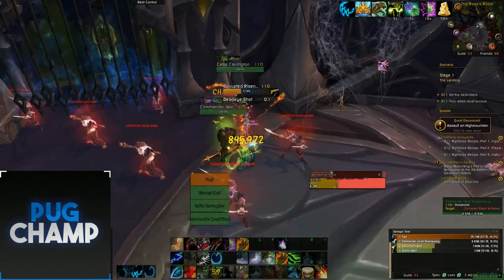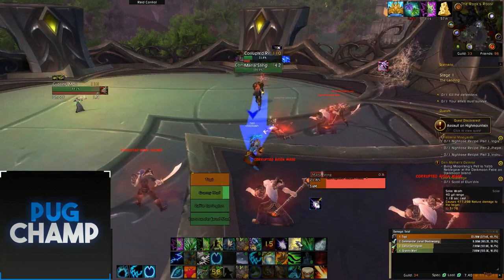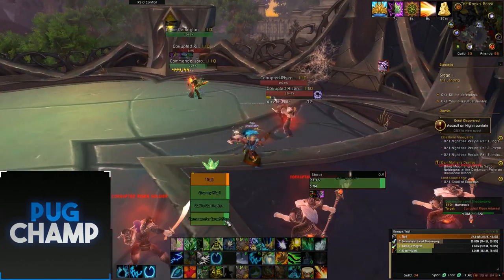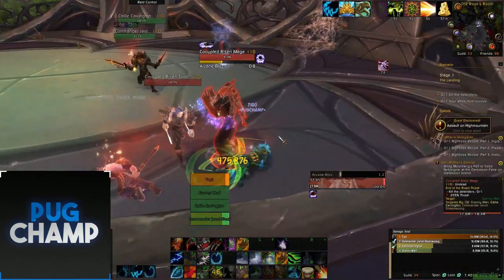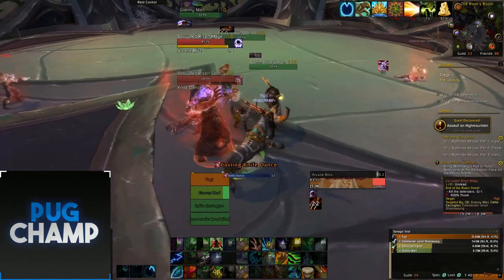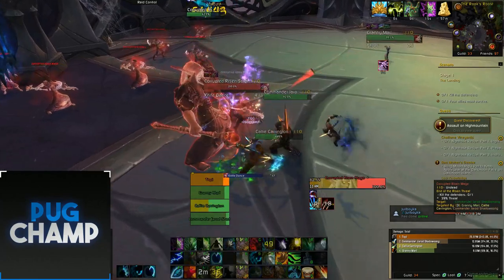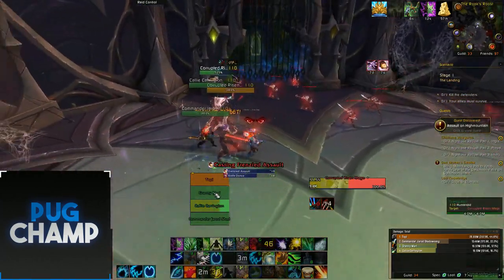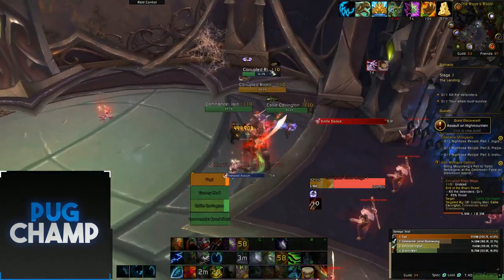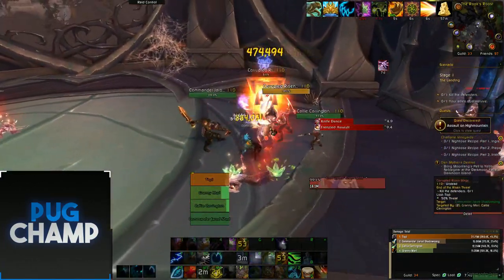Now I can go back into Cat form and push into the next phase. Mana sting - just going to use Solar Beam because it costs no mana, it's just free. Double rejuve everyone and get ready for the next phase. I'm going to use my Tranq here as well just so everyone is surviving. Frenzied Assault - I'm going to pop Barkskin and focus the mage. I know I can survive with Barkskin up, so I'm just going to focus - and he's dead.